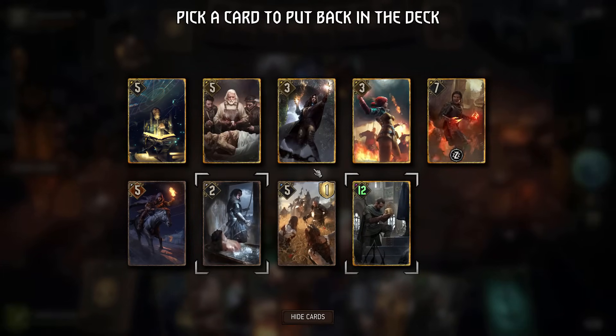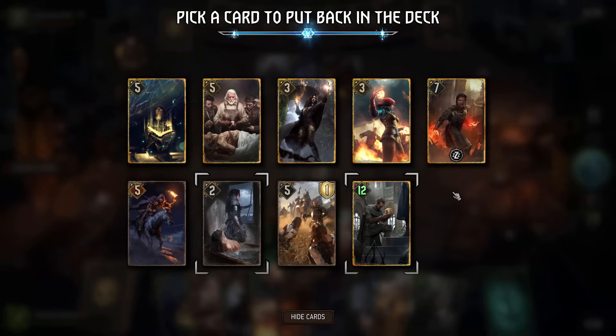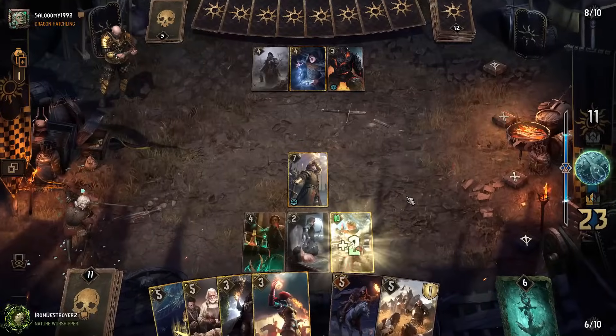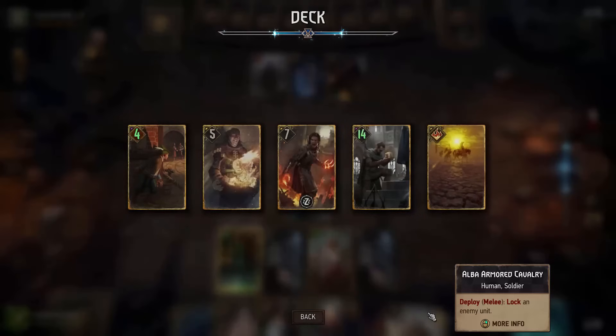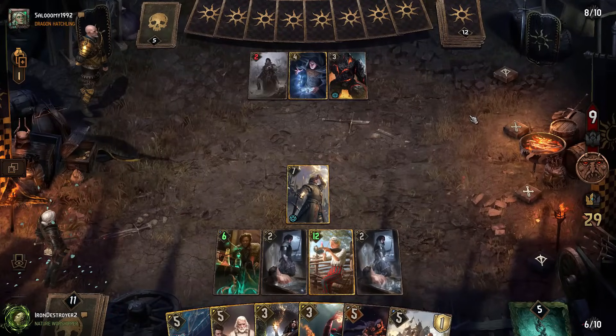Then you go. Do you want to keep both the Bronze units? Which one would I most like to save for round three? Probably Rience. Vilgefortz can't get us anymore because we have no Bronze units in our deck — dodged that threat at least, because he's probably coming down right now.